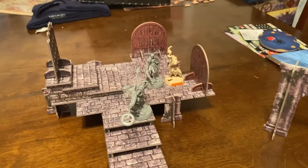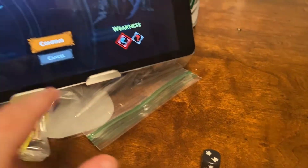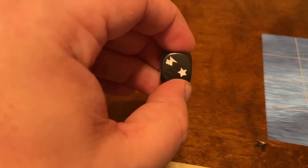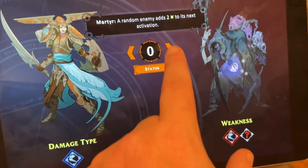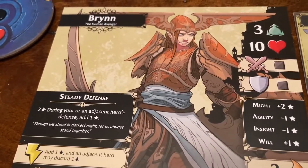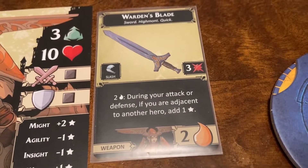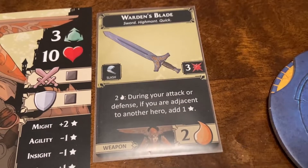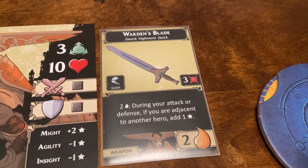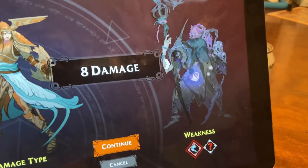Brin keeps hacking away - back to the zealot with the Warding's Blade. Another success and a surge - two again. We could fatigue the card: 'during your attack or defense if you are adjacent to another hero add a success' - but we're not adjacent. That blade is really only good if you're adjacent to a hero. We confirm - two more damage - two damage left on this guy.